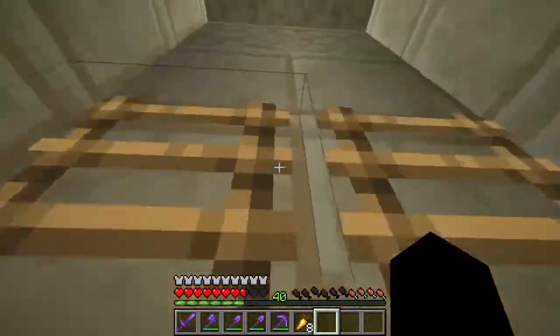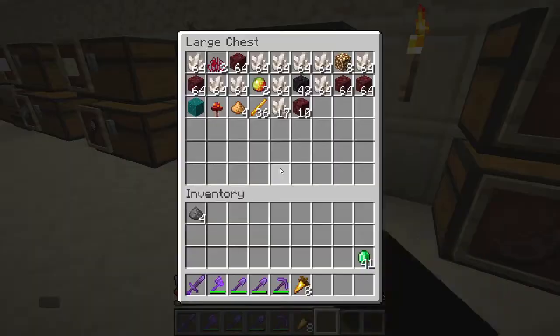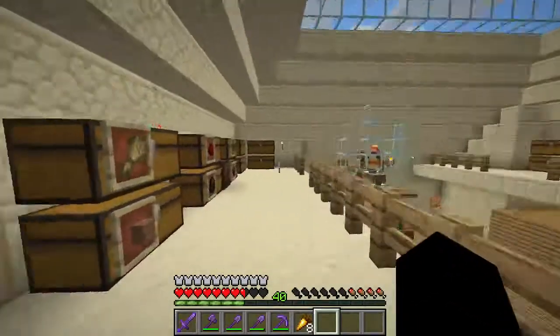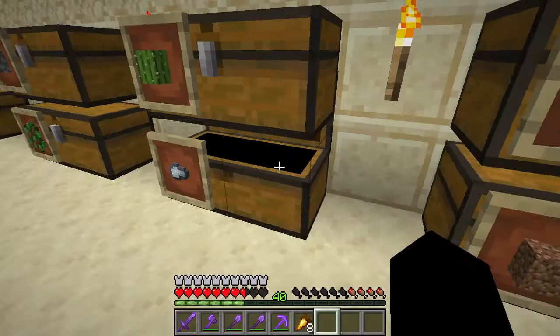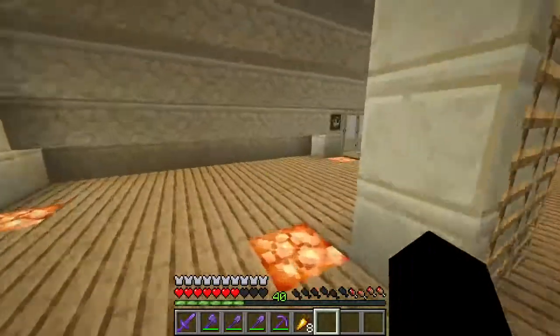Up here on the second floor, I have storage right here. This is for mob drops, and then this is for iron and stuff. So that's pretty cool. Now I've got my enchanting room over here.